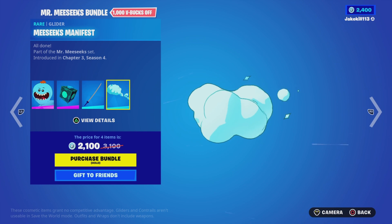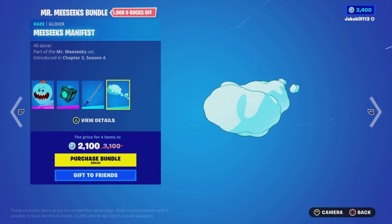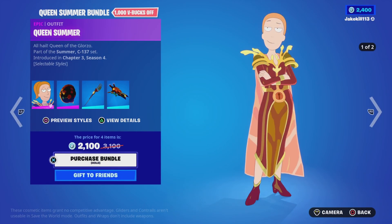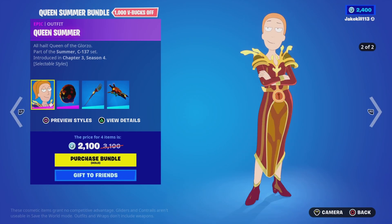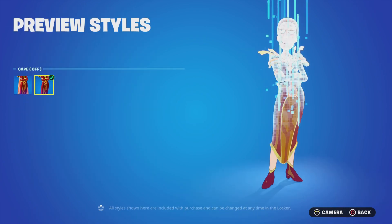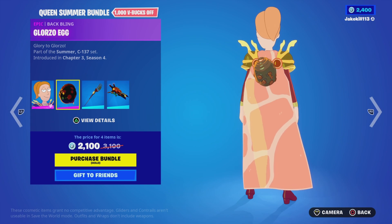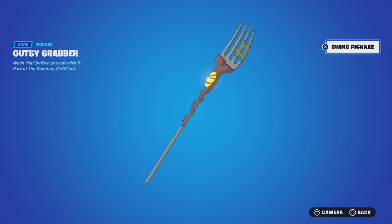And the Miss Eeks Manifest glider as well. We've got the Queen Summer outfit with its tail cape on and off, with the Battling Gozo Egg and the Gusty Grabber pickaxe.